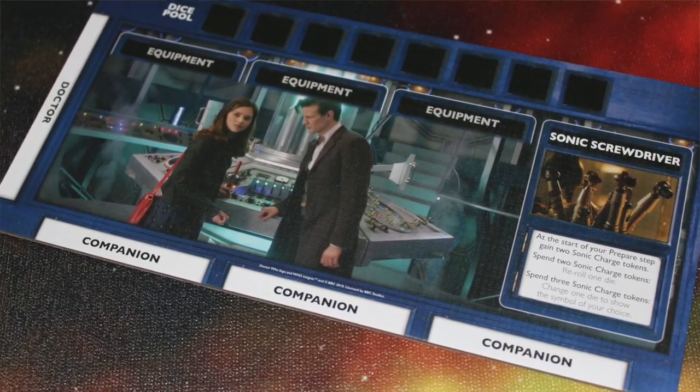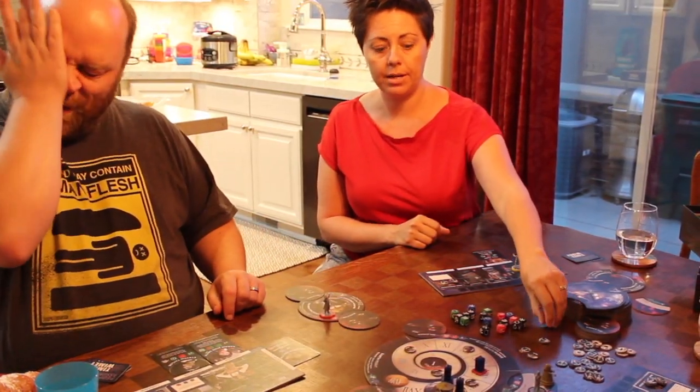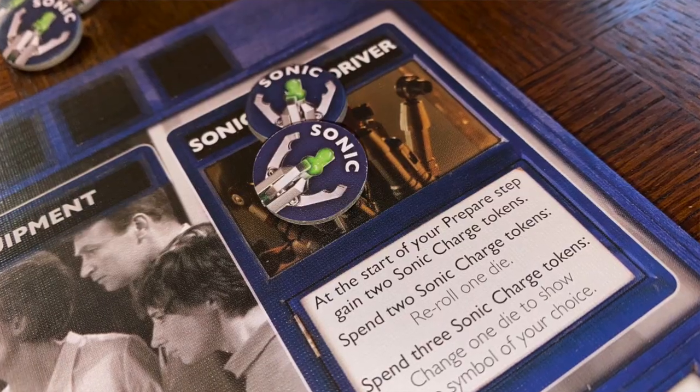At the beginning of the game, each player is going to take a TARDIS board. They're going to select which Doctor they want to play, which may not be the same Doctor they have through the whole game — regeneration. You're also going to take some Sonic Charge Tokens, which are a currency in the game, and some Timey Wimey cards, which will also be a currency in the game. The first thing you do is take two Sonic Charge Tokens and put them on your player board.